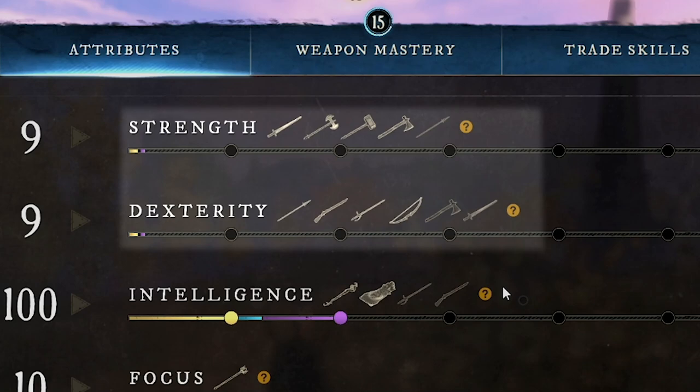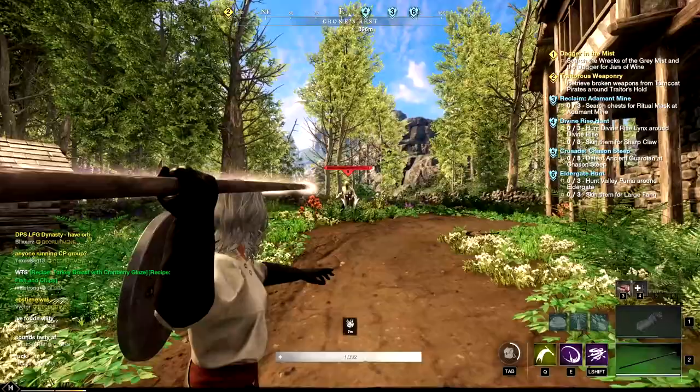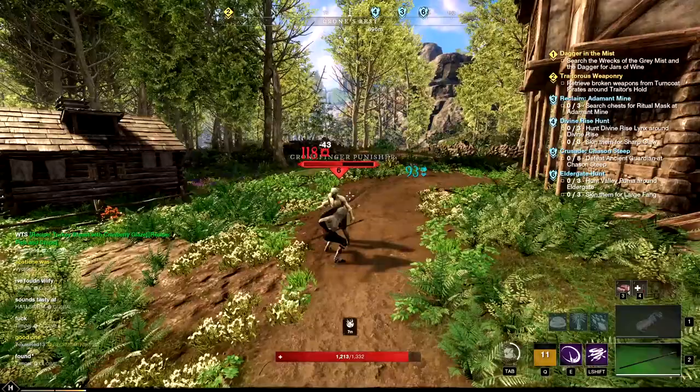Moving on, we're going to look at the spear. This is a two-handed weapon based off of dexterity and strength, with dexterity as its primary attribute. The skill trees are Zoner and Impaler. From the Zoner tree you're going to have Javelin — this allows you to throw your spear, doing big damage and staggering the enemy. Your spear will reappear in your hand after you throw it, so you don't have to worry about going to find it.